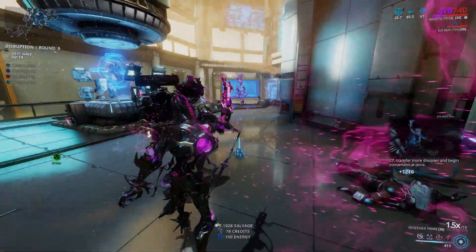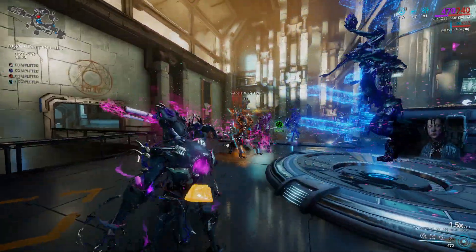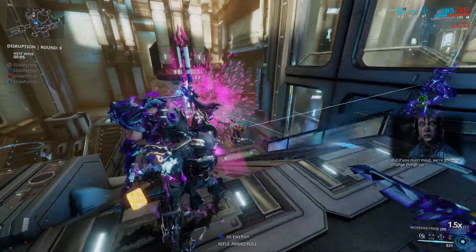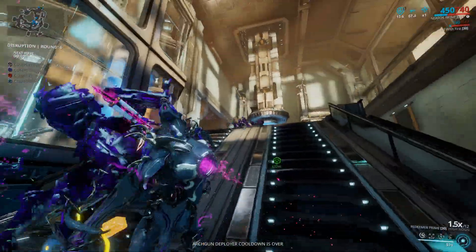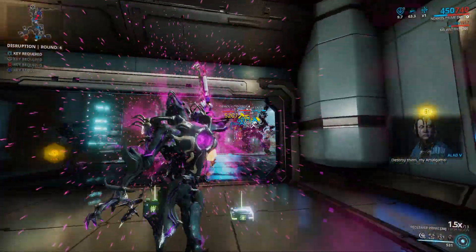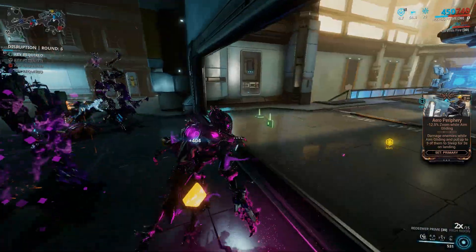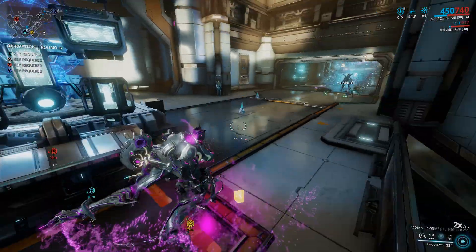Ganymede can be run solo and you can still come out with 700 or 800 after about 7 or 8 rounds with a booster — roughly half without — once you've got that Smeeta buff. It's entirely up to you whether you want to run with a resource booster. If you have the platinum, go for it; if you don't, don't worry about it. It's still pretty easy without a resource booster, and disruption is a fun game mode, even if its rewards are a bit pants.